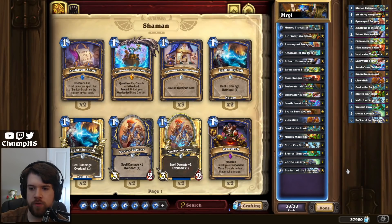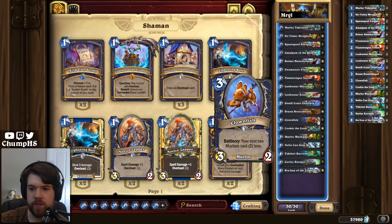Murloc Shaman got two new cards. The first is Clownfish, a 3-mana 3-2 Murloc with Battlecry: your next two Murlocs cost two less. My first impression of this card is that it's absolutely broken — it's a 3-mana 3-2 that lets you cheat four mana. This card is insane.